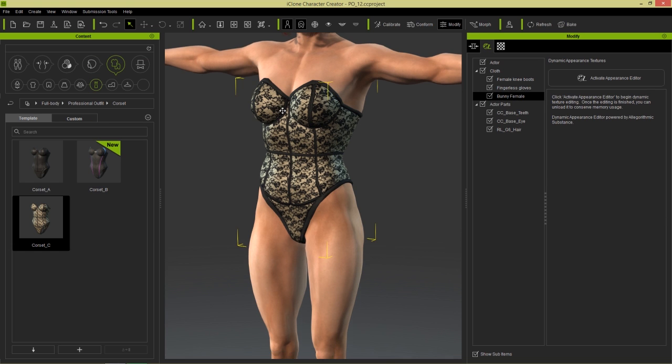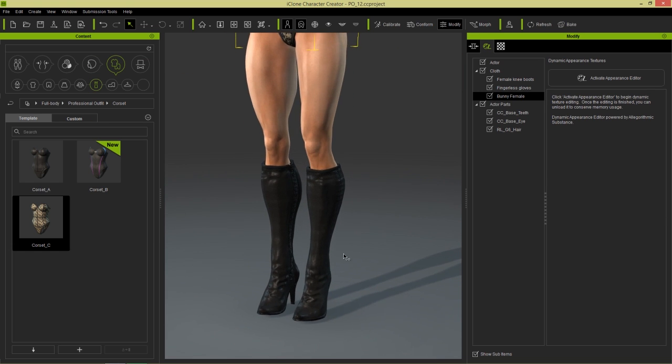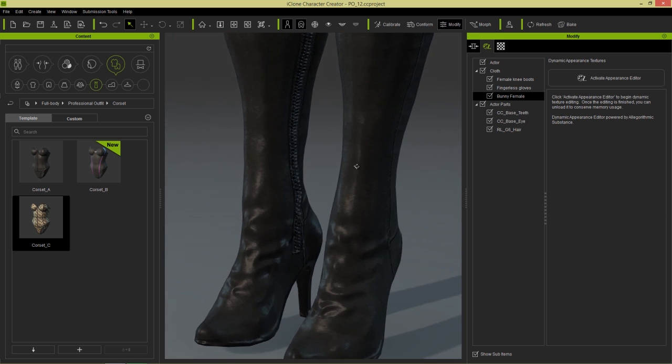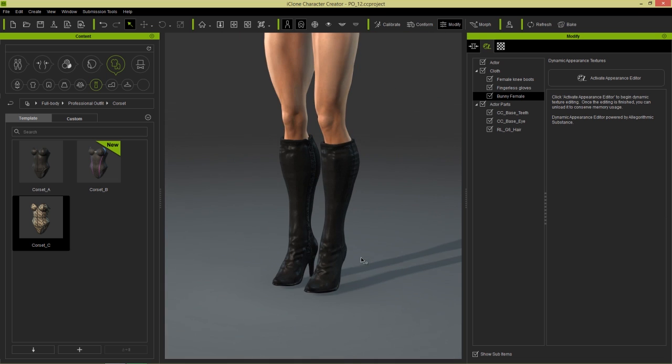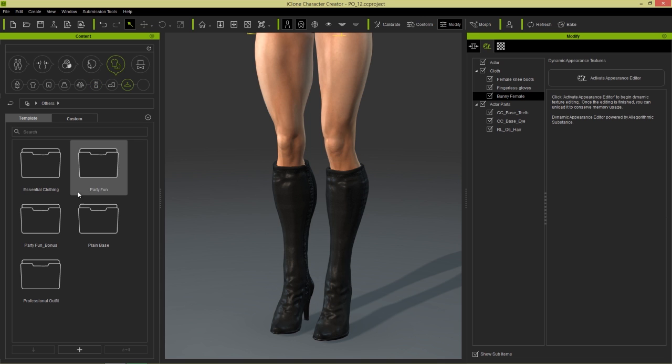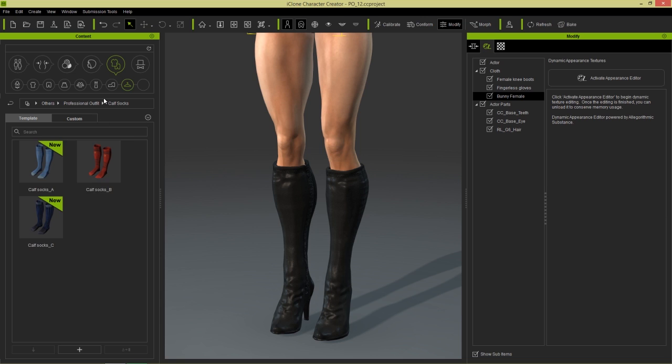Now what we can do is add some nice long socks as well. You can see the incredible stitching, the details on these leather boots. We have some nice detail like I mentioned before. Let's add some high socks onto her as well. So we're going to go to Clothing and Others, and under Professional Outfits, we have calf socks right here. These are for like soccer player type situations, which we'll explore in other tutorials.